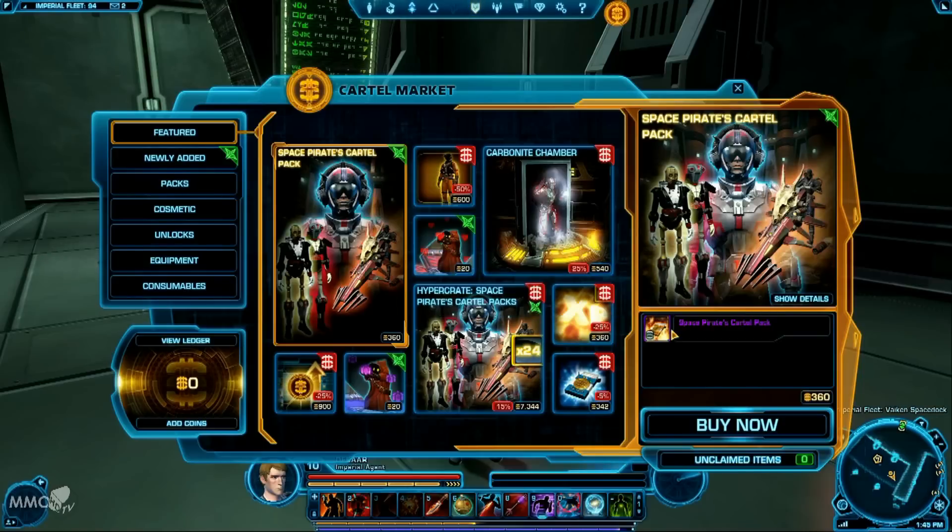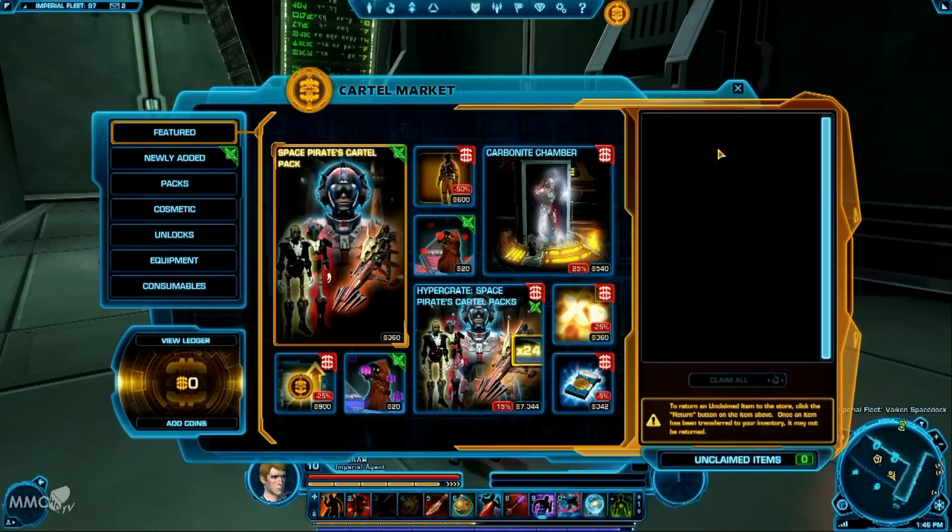I believe that when you purchase something in the shop, it is an account shop. So you can log on to another character and actually claim the item. I've got unclaimed items at zero, so nothing in my shop at the moment. When you have an item, it would appear there, and you have the option to return the item back to the shop and reclaim your coins. The moment you actually click the item, it will appear in your inventory and from that point it's a point of no return — it's with that character. It does put things as items in your inventory, even account unlocks and new characters.